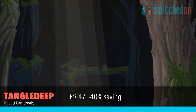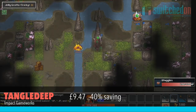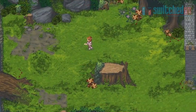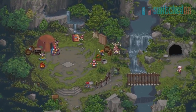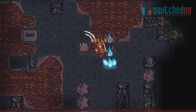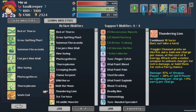Tangle Deep is the first game so far that I own on the list and what a cracker it is. Down to just £9.47, which is 40% off, this turn-based fantasy RPG dungeon crawling roguelike sees you explore the world of Tangle Deep in a 16-bit graphical style. Fight off a wide variety of monsters and collect a kingdom's worth of loot in this simply brilliant game.